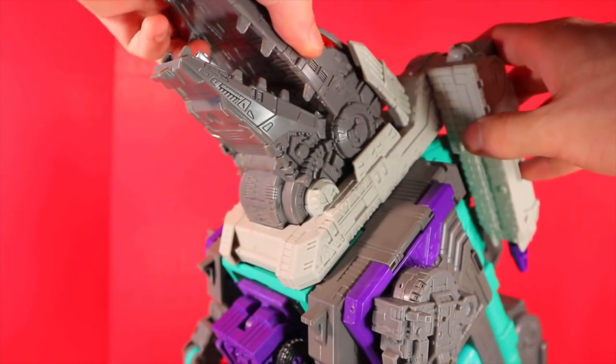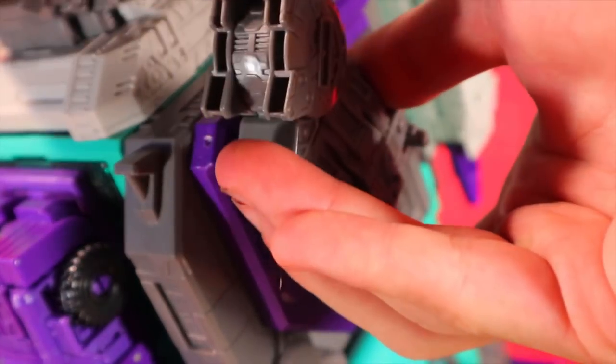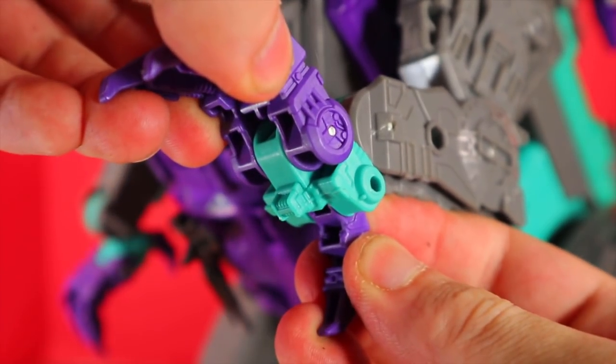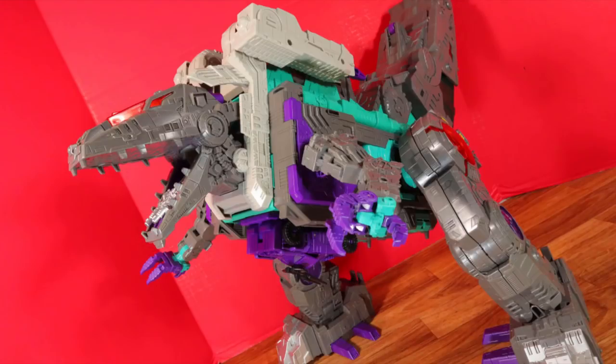Articulation: head up and down, jaw, it can rotate but the towers get in the way, shoulders out and in, forward and back, elbow, wrist tilt, fingers and thumb move, hips out and in, forward and back, knee bend, foot tilt, and tail can swing out. Poseability is okay if the joints weren't a huge risk.